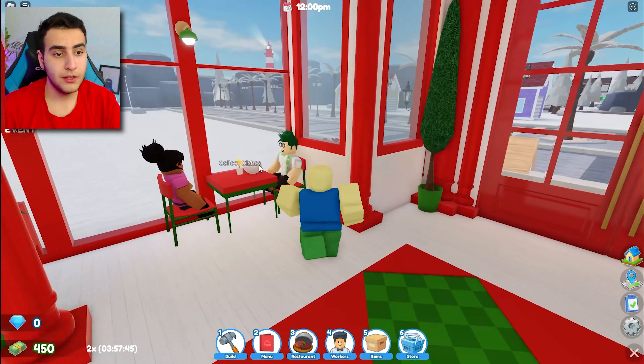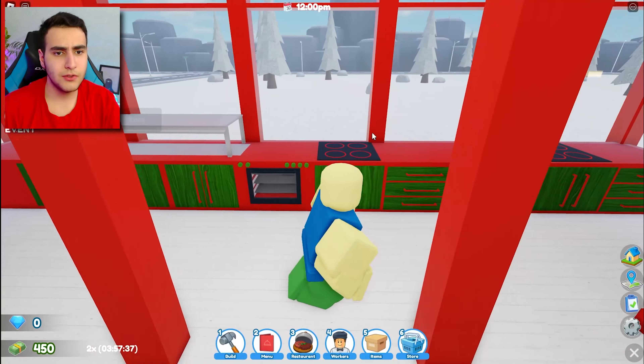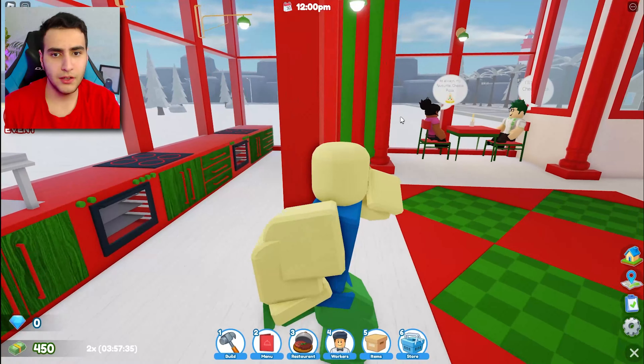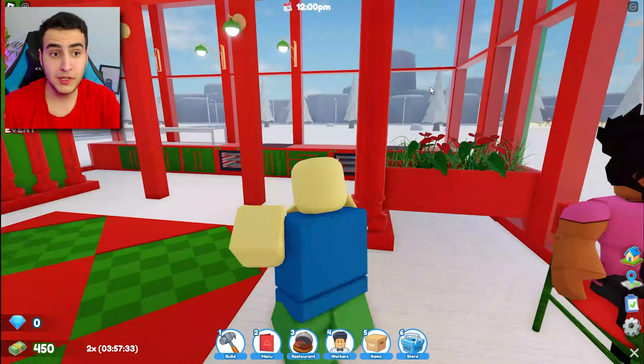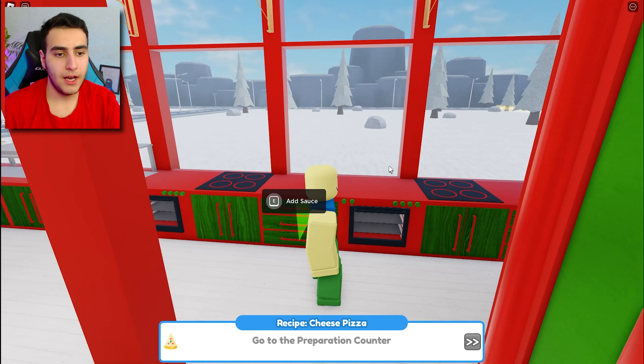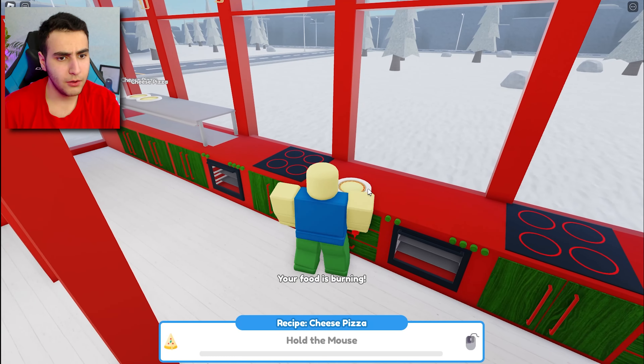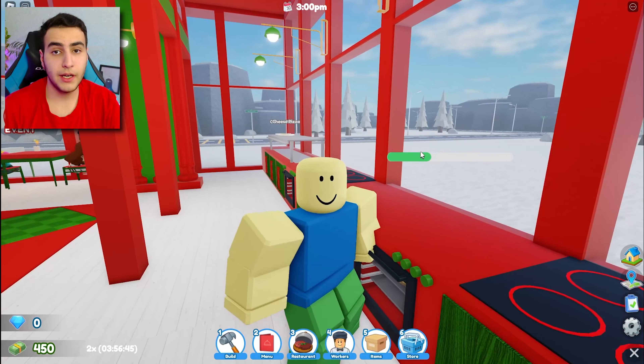Collected dishes - y'all are gonna choose food again. Cheese pizza! Looks like y'all are gonna eat too much. Two more pizzas - here we go, sauce and boom, oven. Add sauce, left and right, left and right. Your food is burning - I took it out, what are you saying?